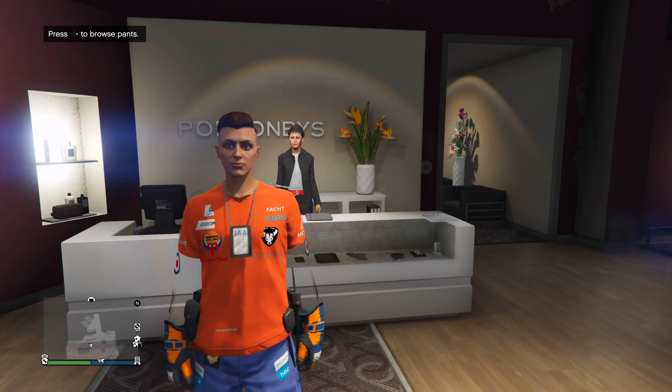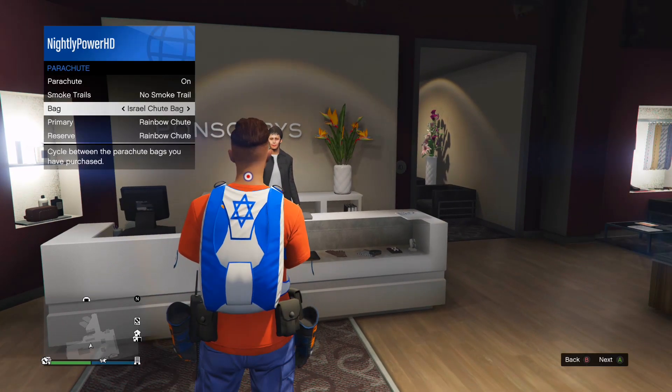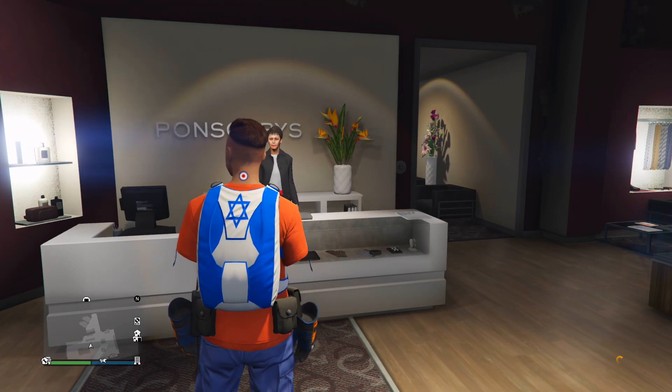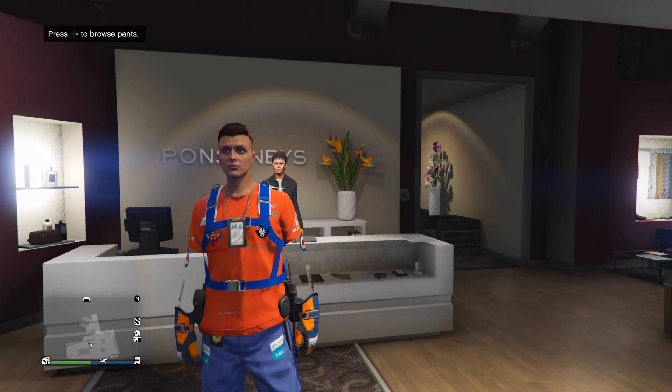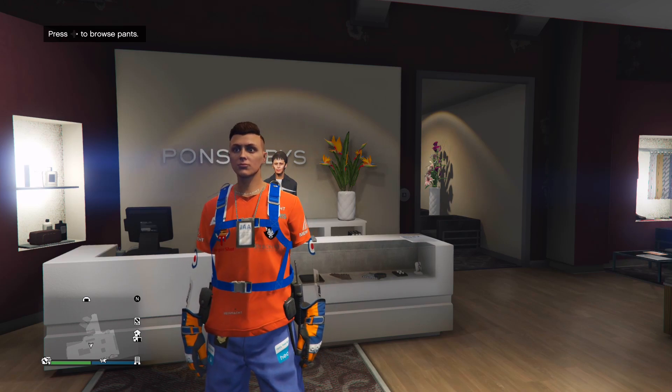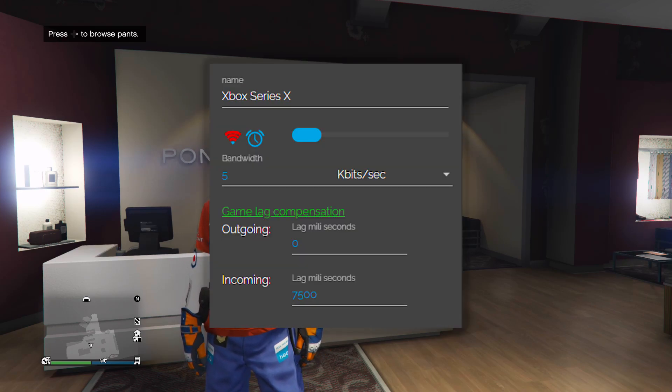Now you will need to put on the C1 outfit, then go into your interaction menu and equip the Israel parachute bag. Then close out of the interaction menu and wait for the orange loading circle. Now you will need to go into Netcut and lag the connection to your console. You can do this by copying the same settings on screen.